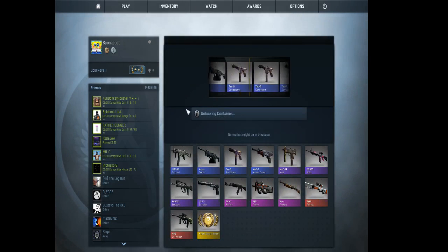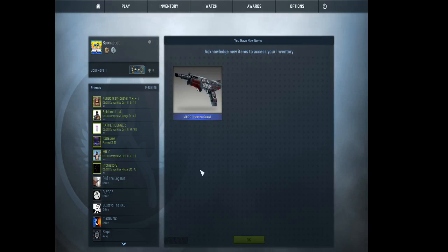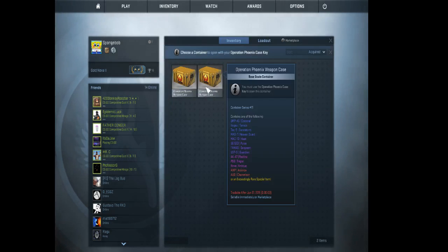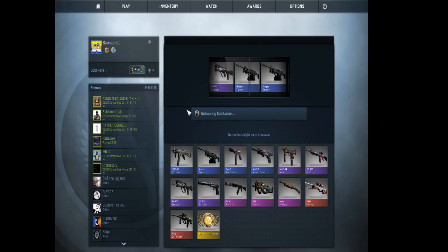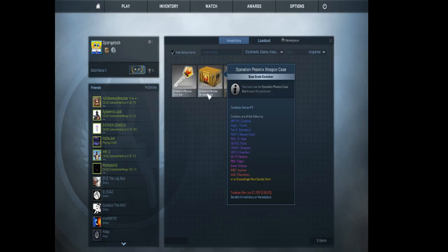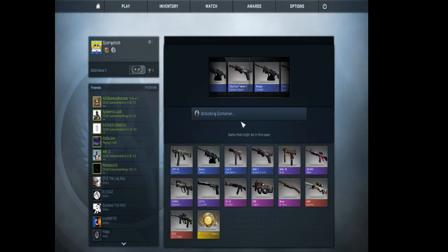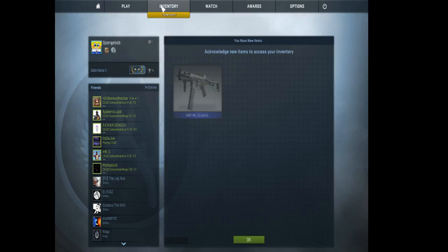Clutch out. Alright. That's annoying. I just... if I get a pink I'd be happy. Nope. Tech 9 sandstorm. Last one. $35 down the flippin' drain.